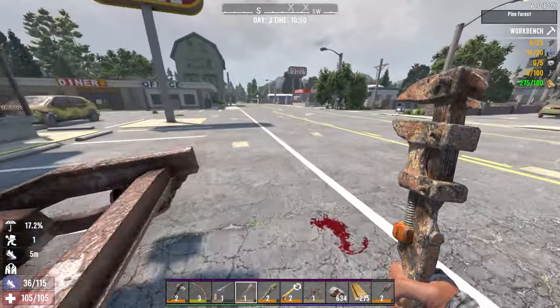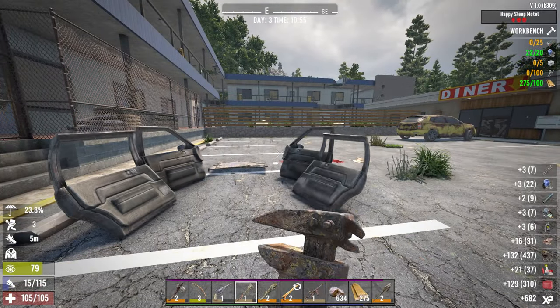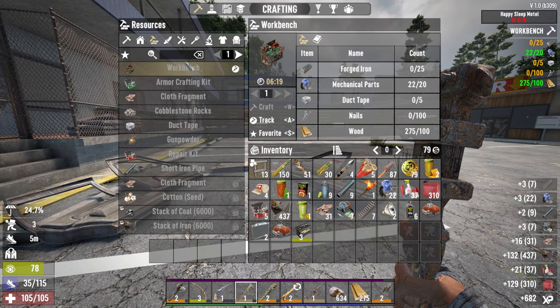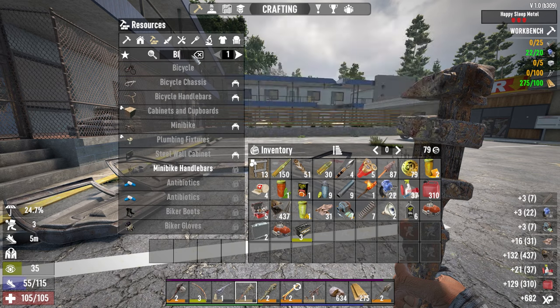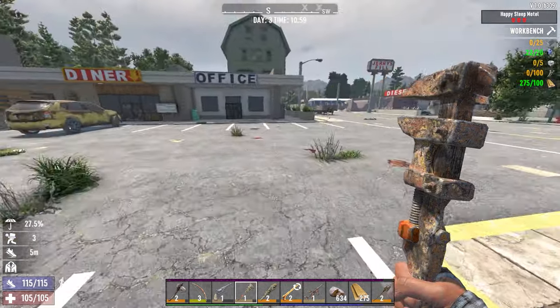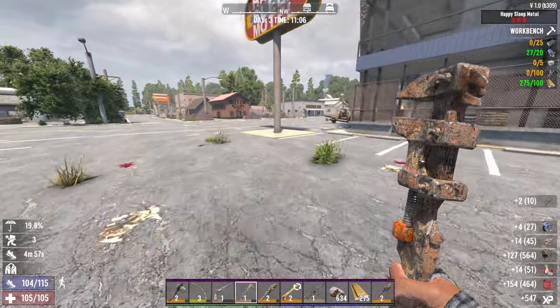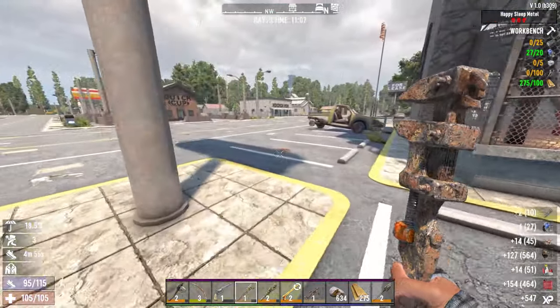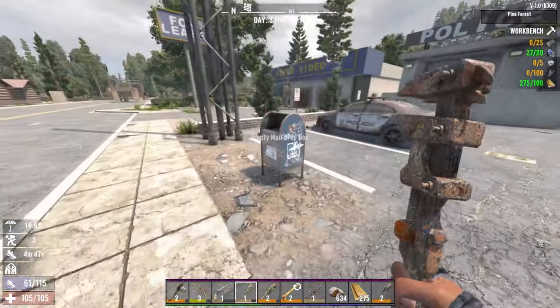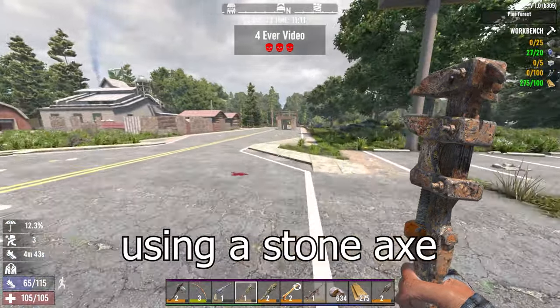We got 16 — we found an engine which we can scrap for like 30 of them if we want, but we don't want to. There's another engine. We've got the 20 for the workbench. Bicycle chassis wants two and the handlebars want one, so we need 23 total — we have 22. The bicycle assembly itself is going to want one. That should be all kinds. You can get mechanical parts from these mailboxes too — the blue ones, not the ones at houses.